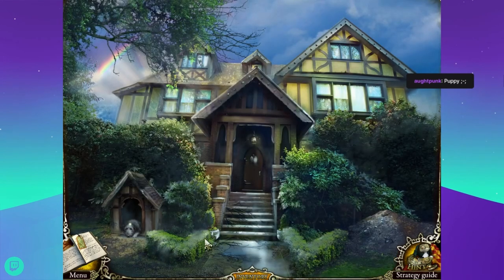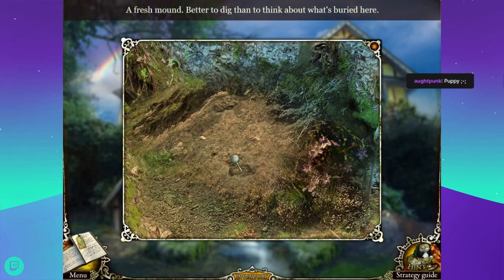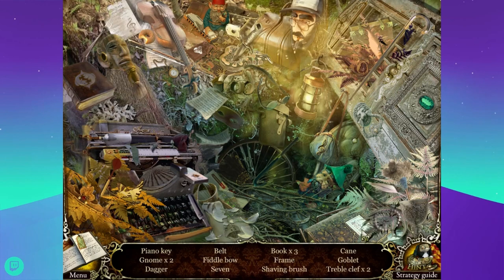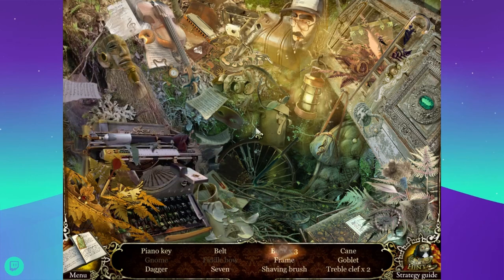Would you want to be grumpy, puppy? I'd be your friend. And a fresh mound - better to dig than think about what's buried here. That's an interesting assortment of stuff. Piano key, two gnomes, a dagger, a belt, a fiddle bow, seven, three books, a frame, a shaving brush, a cane, goblet, and two treble clefs.